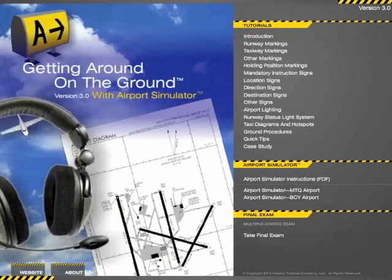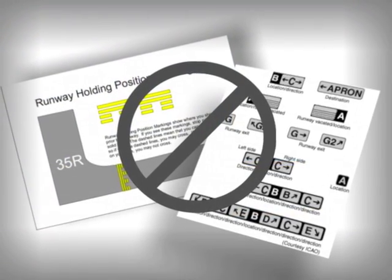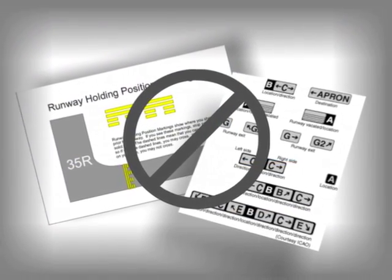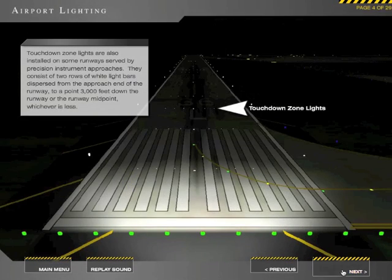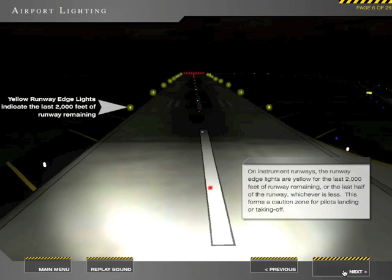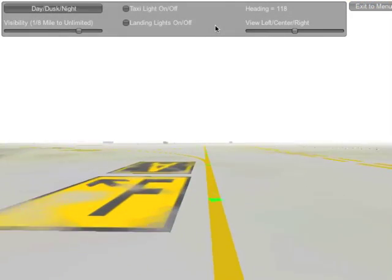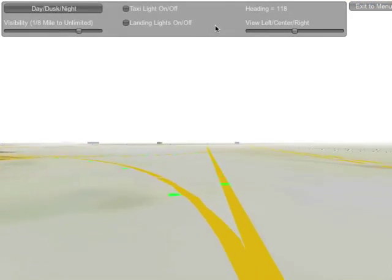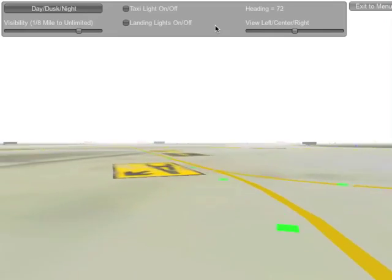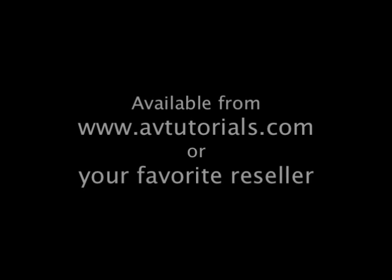You need Getting Around on the Ground to learn how to be a safer, more knowledgeable pilot on the airport surface. Sure, other products are free, but they don't train you thoroughly. Getting Around on the Ground is the only product that provides professional-grade, all-encompassing training to help you prevent runway incursions. And it's the only training product with a 3-D virtual airport taxi simulator. We all need to do our part. Now do your part in making your operation safer.